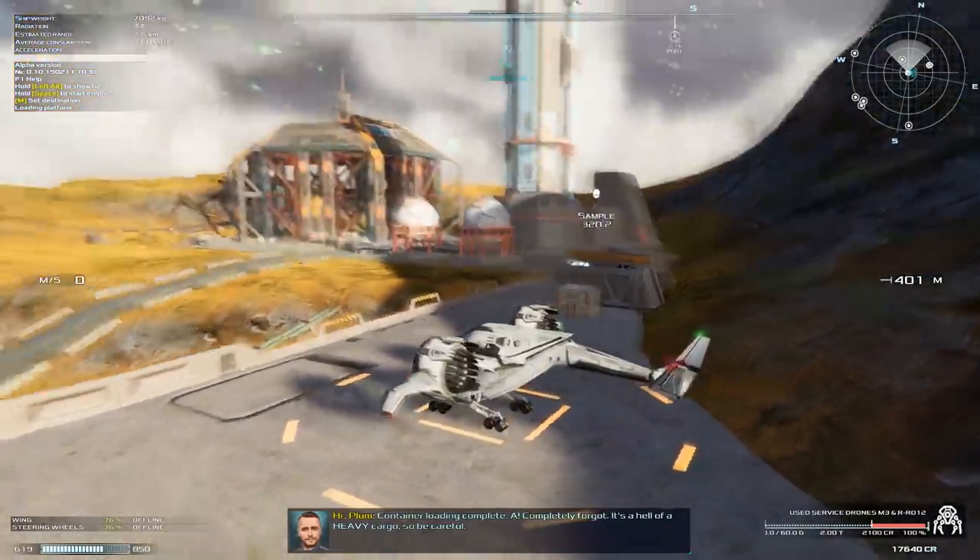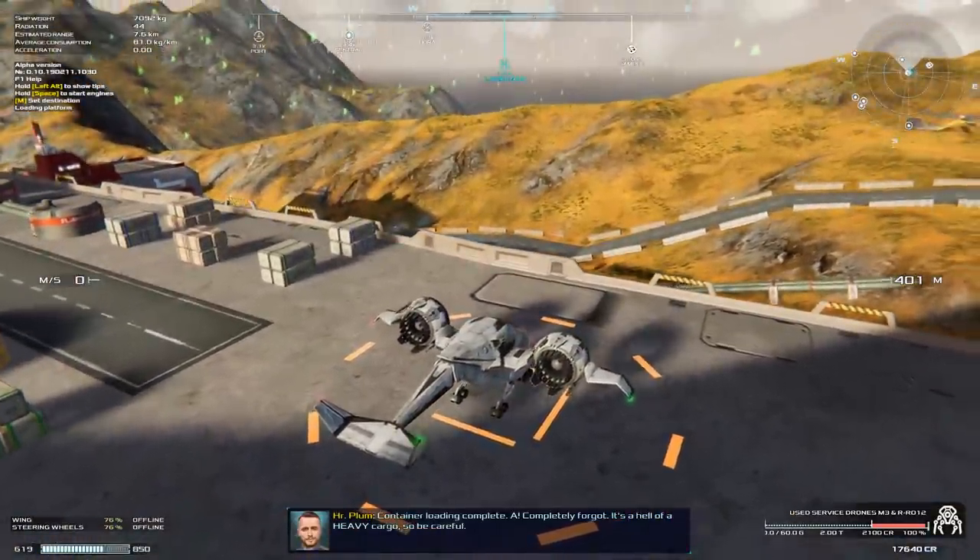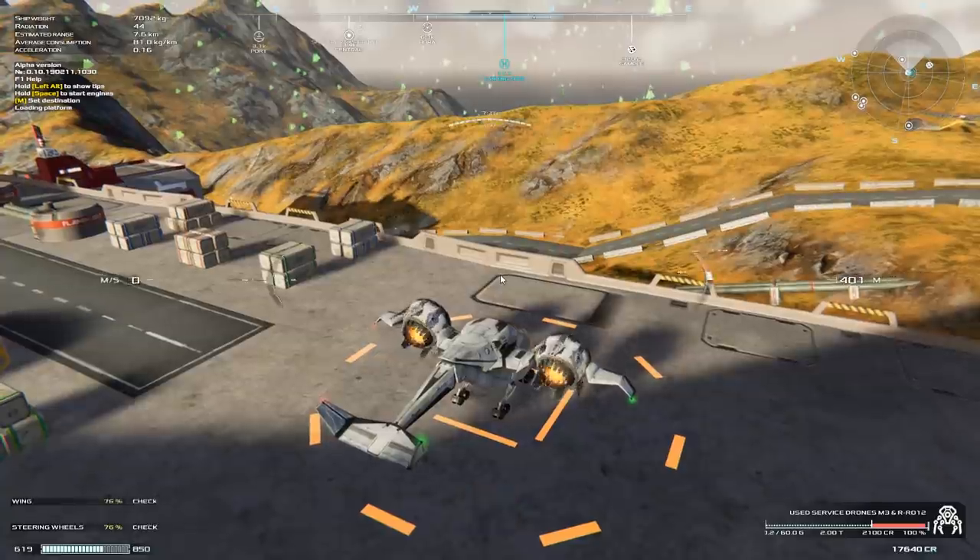Press F1 to see how to pick up random cargo — oh here we go, how to pick up cargo and passengers. Press T for passengers who will walk on board, and Y for picking up cargo. We got a cool crane that extends out the back — that is awesome! Container loading complete. Completely forgot — it's a hell of a heavy cargo, be careful. It is 2 tons, which is definitely less than the 4 tons we had before.